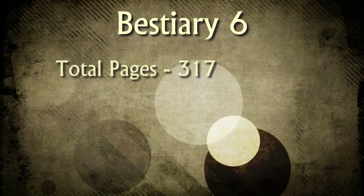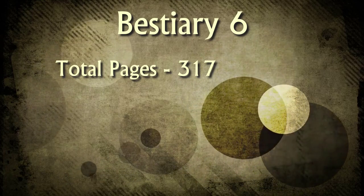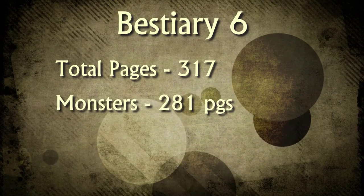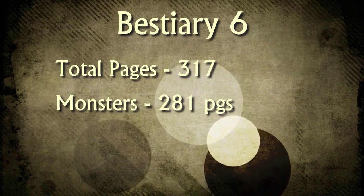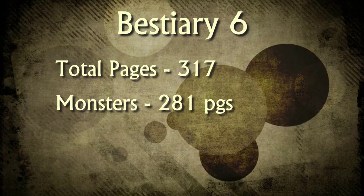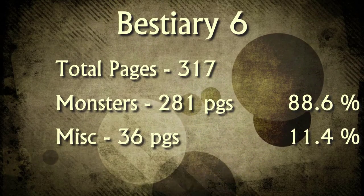Let's take a look at the numbers. The first thing we notice is that this book is 317 pages, so it's definitely a really big book. 281 of those pages are actually dedicated to the monsters — new monsters, new lore, and all the stat blocks. So almost 89% of the book is dedicated to monsters.